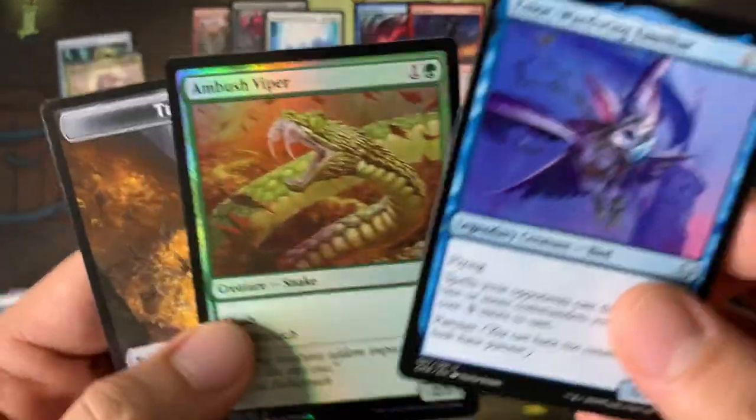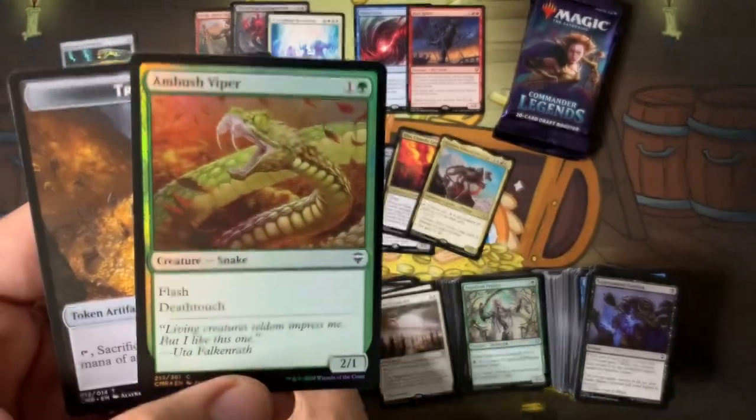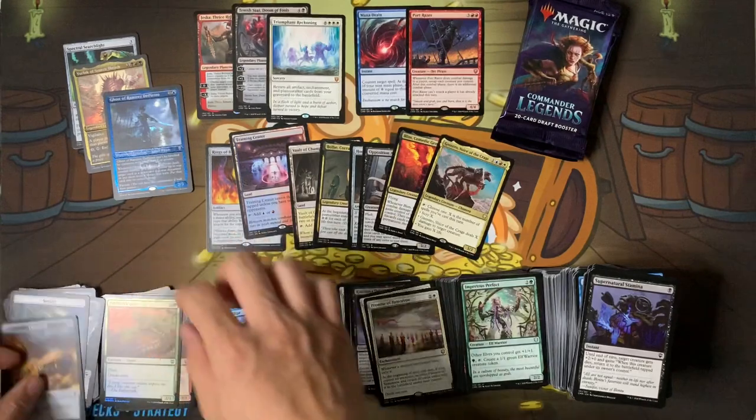Ambush Viper — this is the Snapcaster Mage 2/1 flash for two mana.